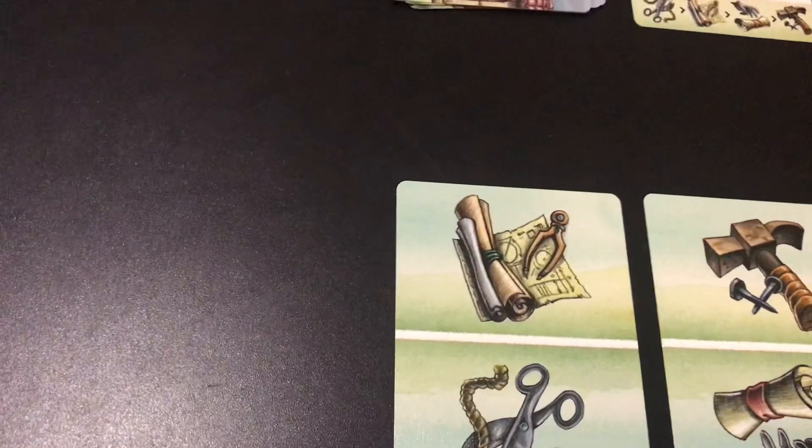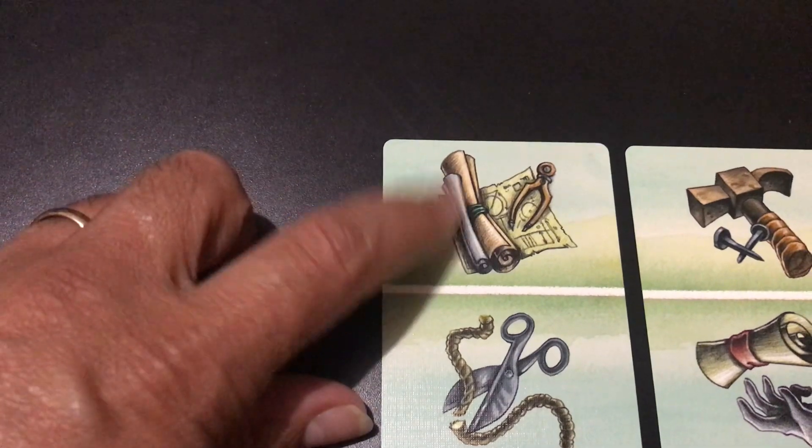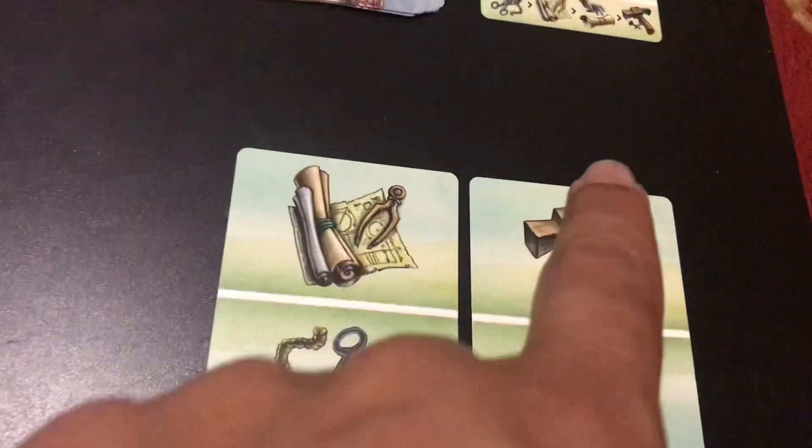Another action is the plan action. You're not going to have any cards in your supply until you actually get them, which the plan action allows you to do. If you choose this action, you're allowed to take the card sitting next to the deck or the card on top of the deck and add it to your supply. Then later you can use the build action to put it into your granary.